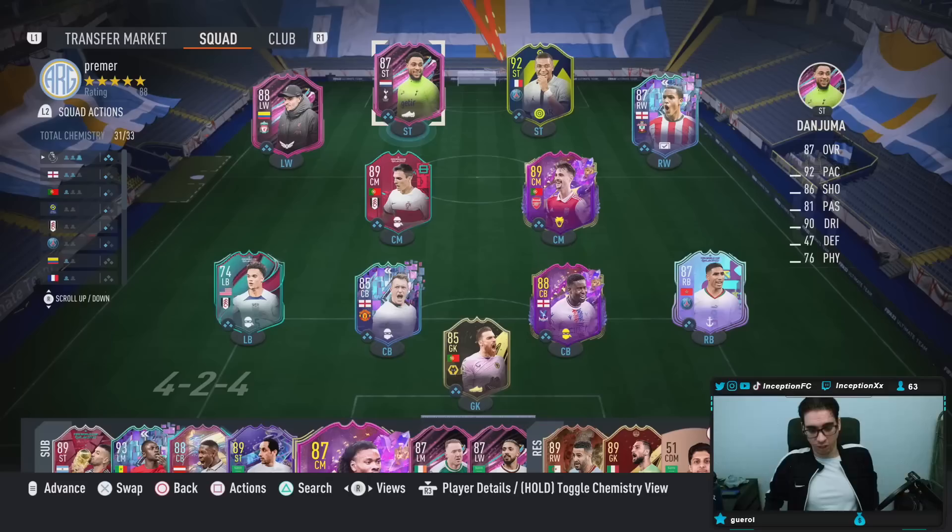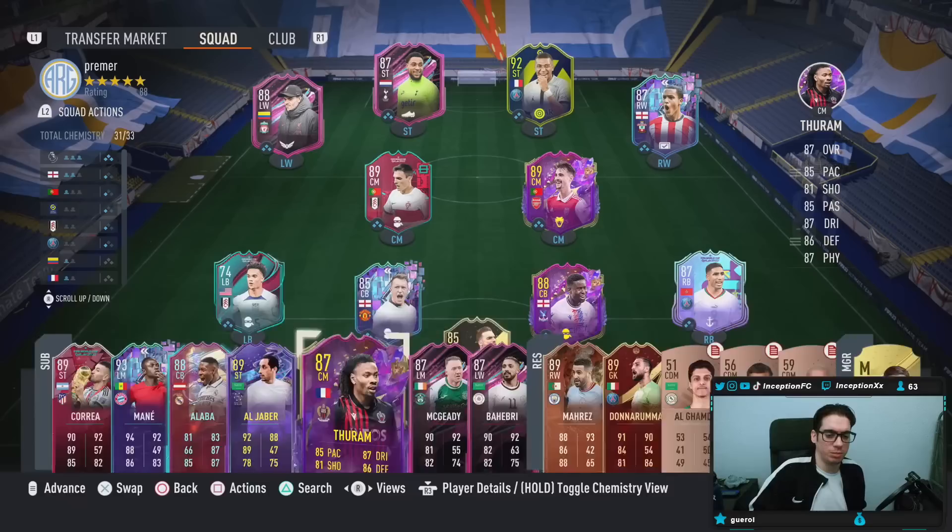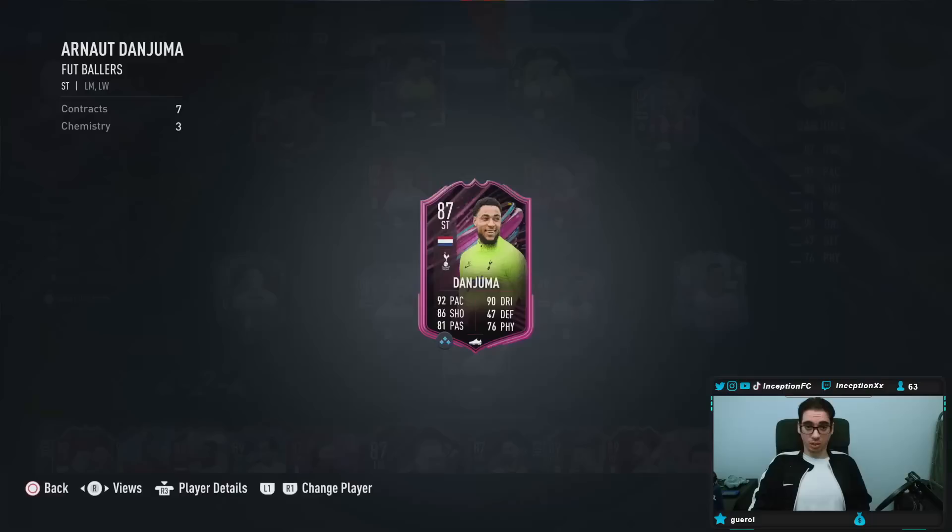Just finished unlocking the Danjuma card. This is the first time I've played this much FIFA in a minute. I played like 10 draft games in a row. I ended up winning every single one, which is great — actually kind of makes it faster. I only got like two rage quits from that, and then you can still see me using some of the bronze players to unlock these two on the bench to fully unlock Danjuma.